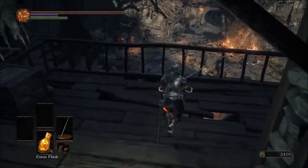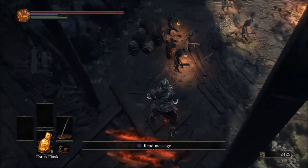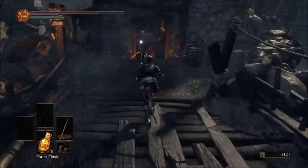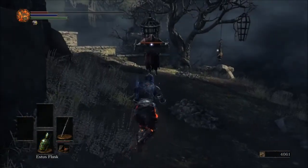Start from the Undead Settlement bonfire and drop down to the area with all the enemies surrounding the burning tree. Head right and cross the bridge. Now hug the right wall and walk around the building. Climb the ladder to this roof and drop off on the back right corner.